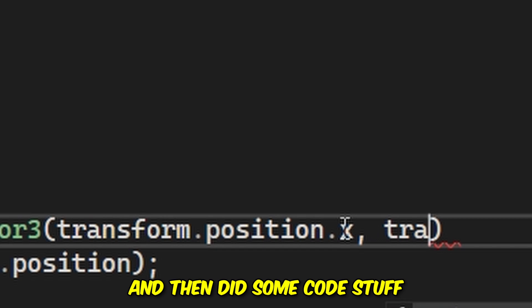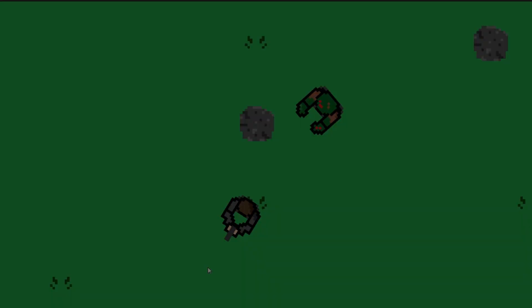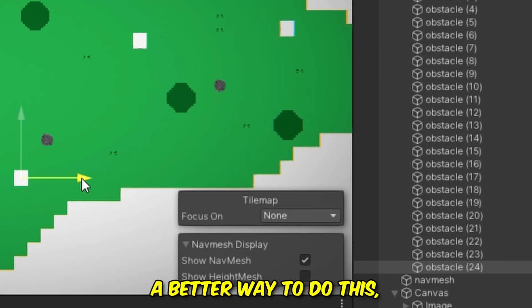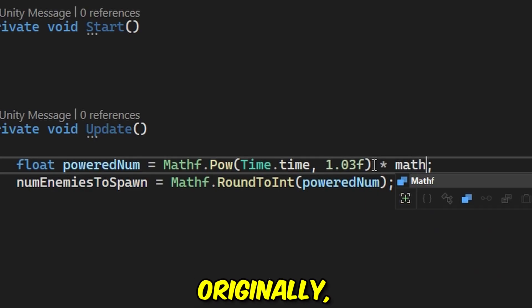I did some code stuff to make the zombie chase the player. Then I had to spend forever making a ton of colliders just so the player and a zombie can't walk through the trees. I'm sure there's got to be a better way to do this, but that's how I did it. Now it's time to add the core mechanic into the game — the wave system.